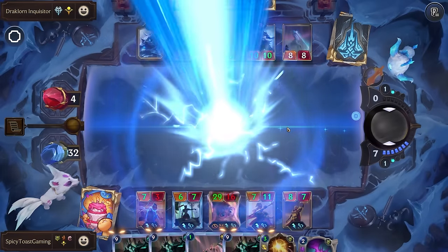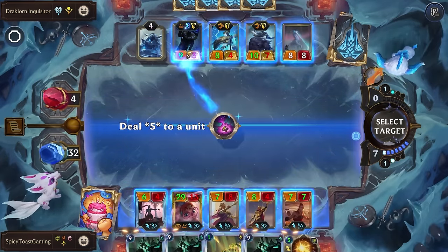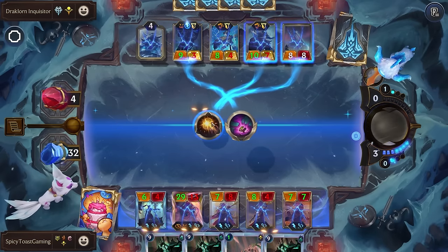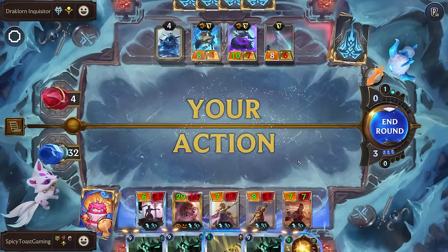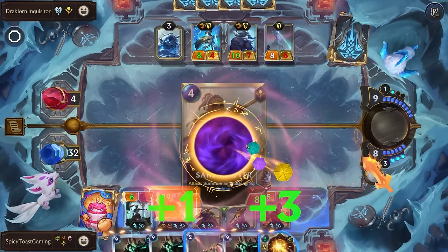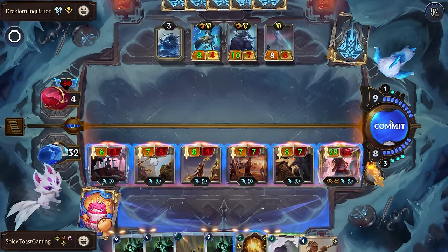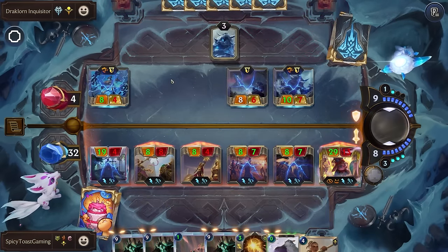That will actually help them with their I Am Inevitable, so not wonderful. Let's go ahead and drop this here, kill one of their units and stun another one — see if we can get this to go off again. Perfect. We'll actually put Nora last — we just want to have an entire full board because we just need one person to hit the nexus. GG.